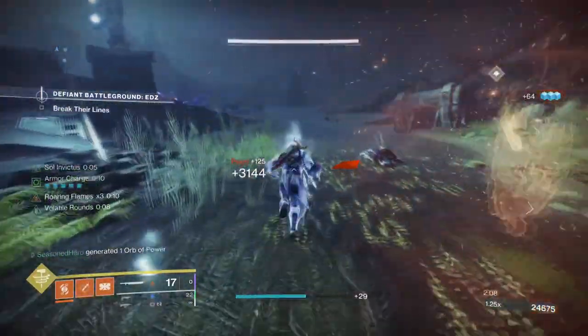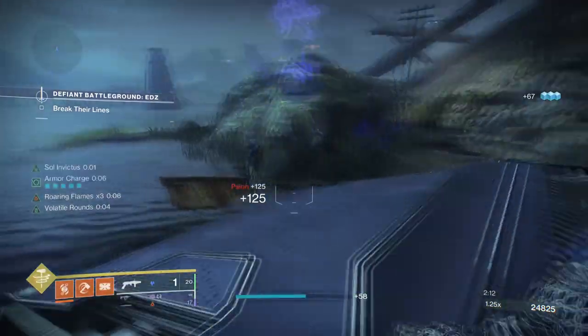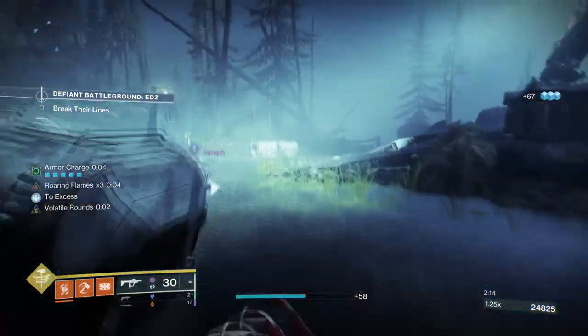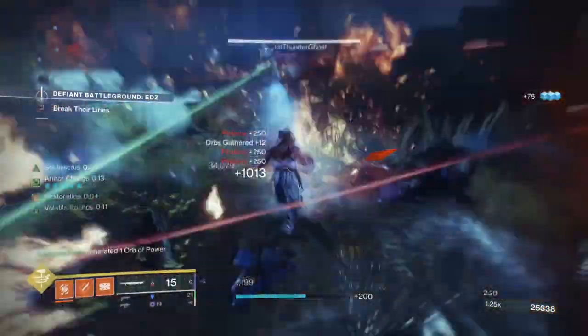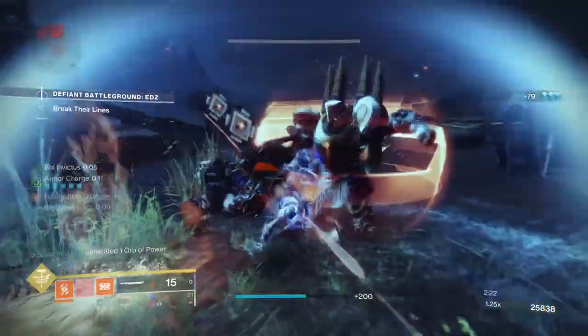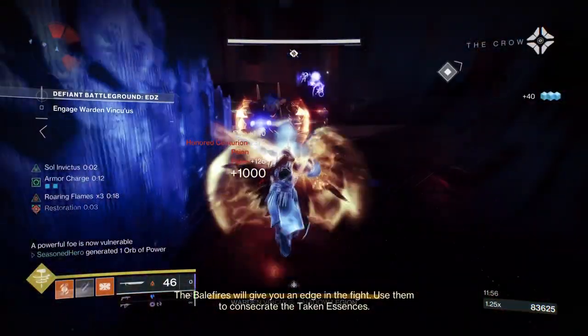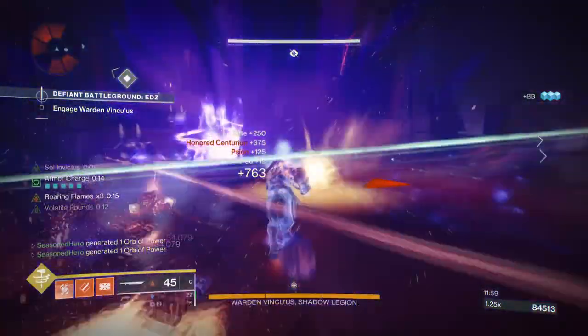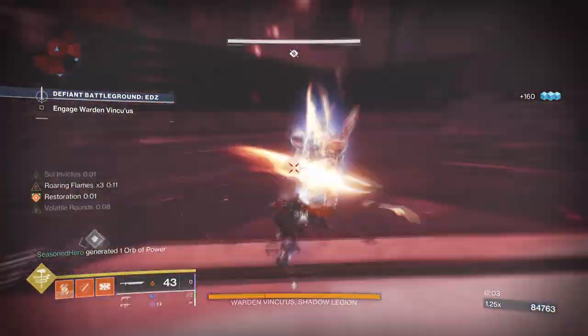Luckily, Firebolt Grenades have a base duration of a 1 minute 4 second cooldown rate, which at tier 4 gives us a 32 second cooldown rate. Now add on sunspots or additional grenade recharge mods and like last time, you can get around a 20 second cooldown. The only downside is that it requires a bit more effort compared to before, but at the end of the day it's all worth it.